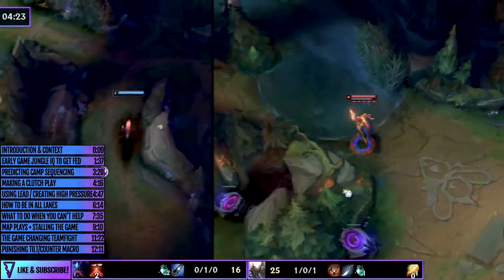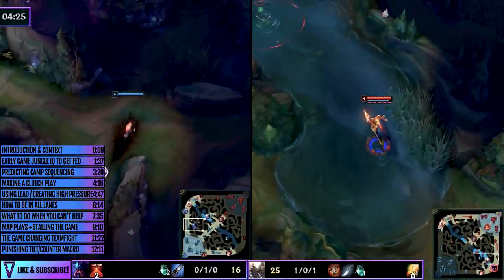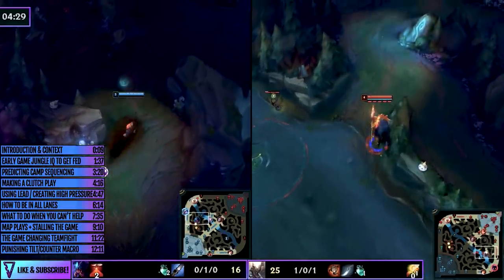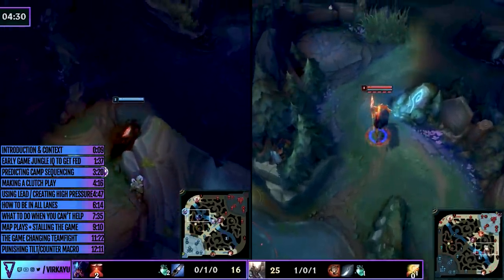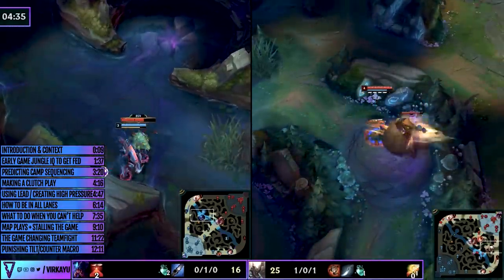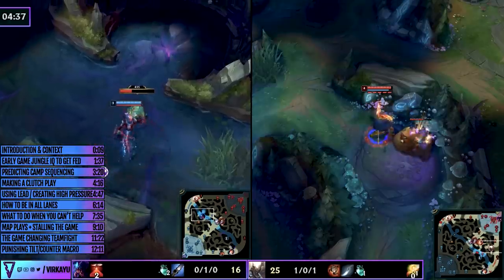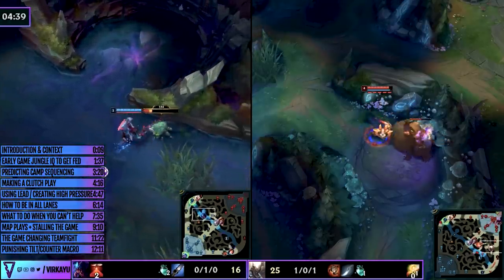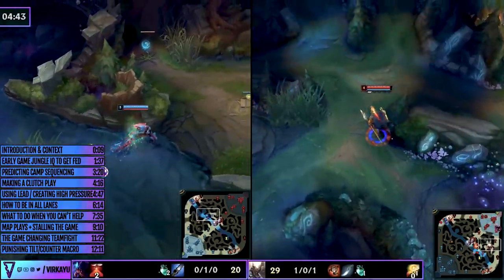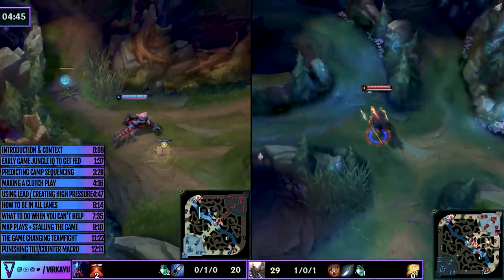However, he decides to do his blue camps given he has a machete from his first buy, and the reason for this is that he wants to have smart camp sequencing to optimize level 6. But also given that the respawn timers are so low early in the game, the Rek'Sai will no doubt head to her top side and perhaps invade after taking that scuttle crab. He doesn't want to give up those first red-side Raptors and Krugs without a fight — or he wouldn't be from Targon, he wouldn't be the unbreakable spear.